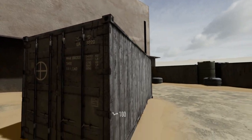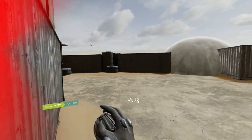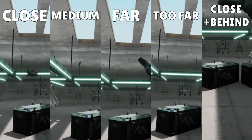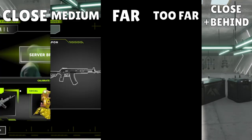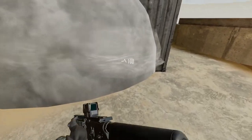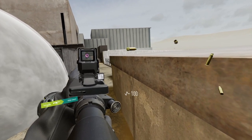Flashbangs pop only two seconds after activation, and they will blind anyone looking at them within a certain range. They will be blinded longer if the flash pops closer to them than if it blinds them from a distance, but if the flash is very close to you, it will blind you even if it's behind you, rewarding those who take the time to practice precise flash throws.